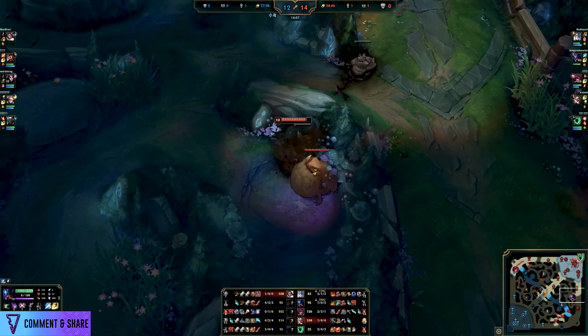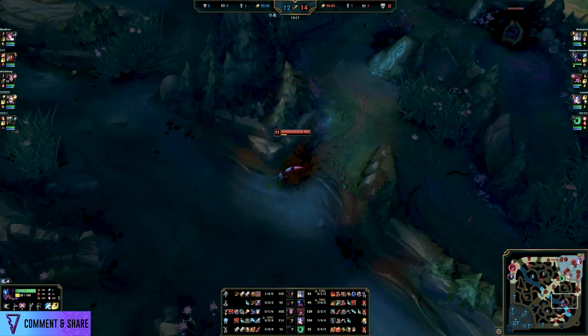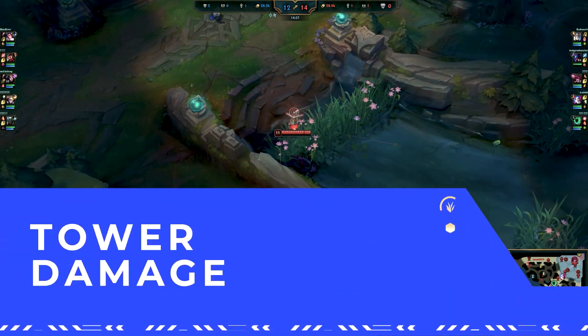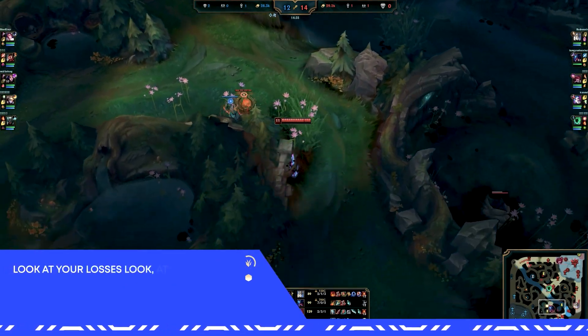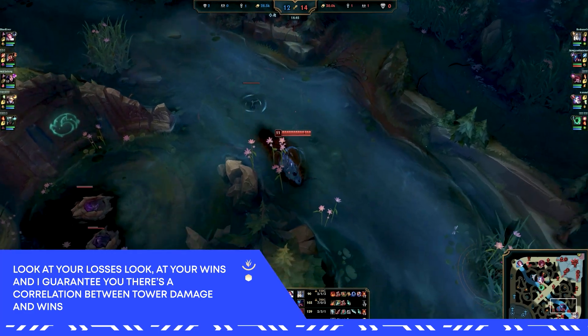In losing games and mismatched games, both junglers are still looking to hit towers and do tower damage in high-elo Korea specifically. It's really a statistic you should be focusing on. Look at your losses, look at your wins, and look at the difference in your damage to towers personally — I guarantee you there's a correlation between the amount you do and your victory.